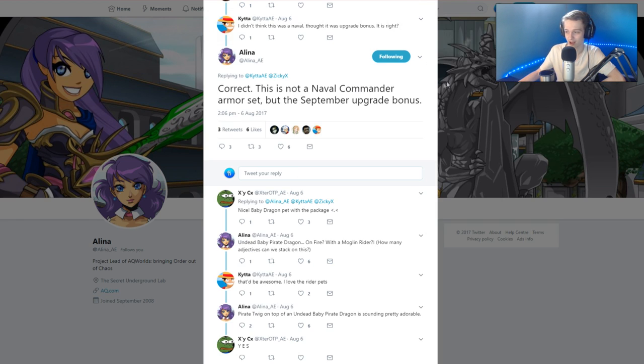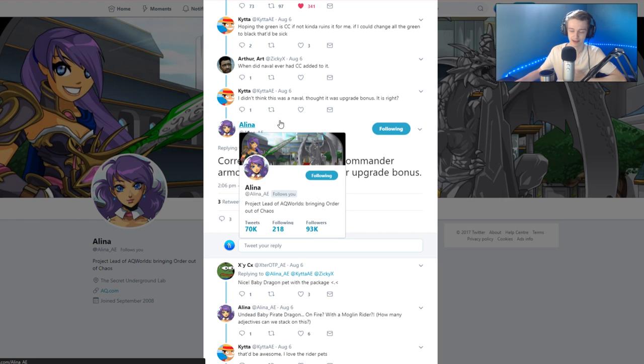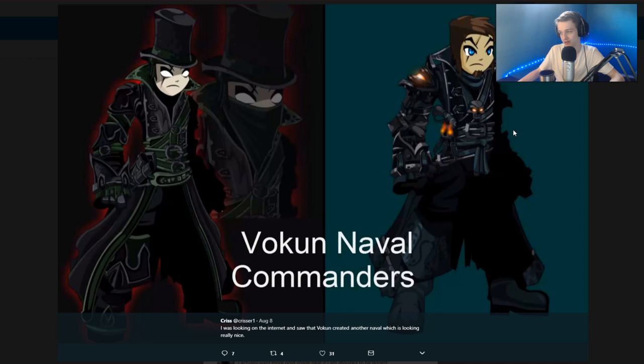Moving on — this is a September upgrade bonus, not a navel. Elena confirmed that. Here are the navels Vulcan has worked on that were never in the game: one on the left, one on the right. I like the one on the right better — the left one is too green. The right one is more neutral, grayish with green tones, not as prominent. It'd be really cool if that orange were color custom.